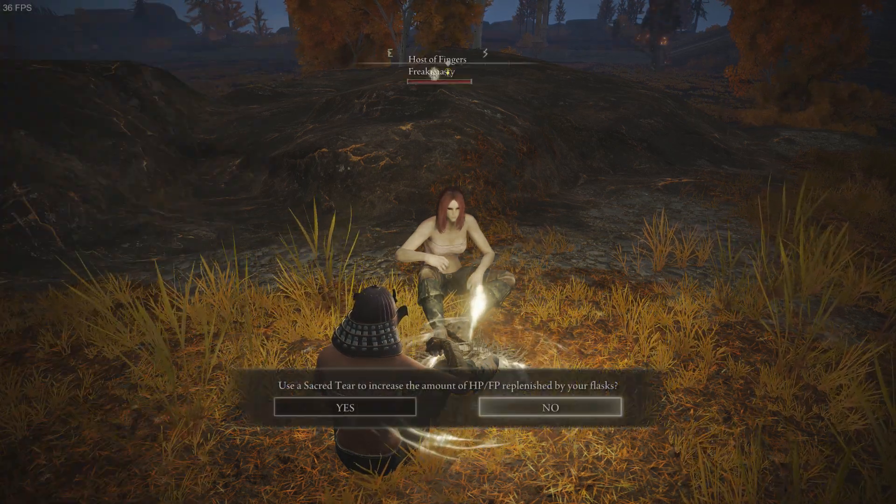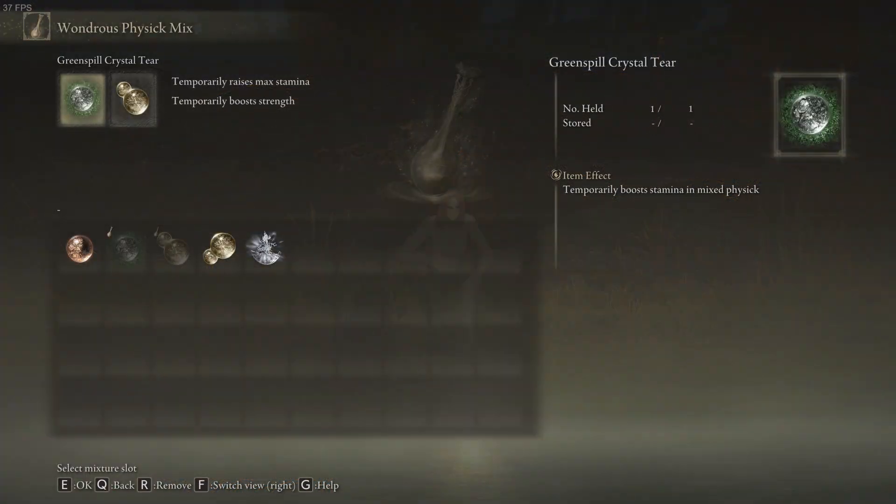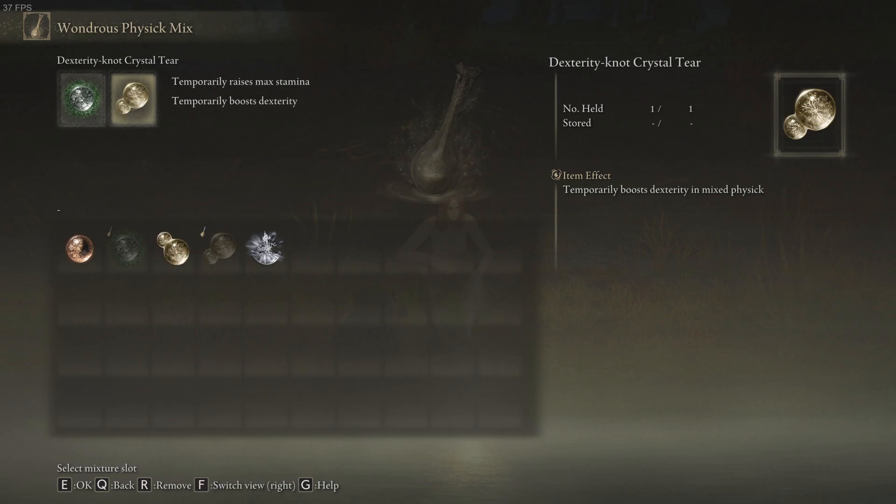I guess I had a couple sacred tears already. So we're going to switch the strength stat for dexterity and we're going to keep the green spell.